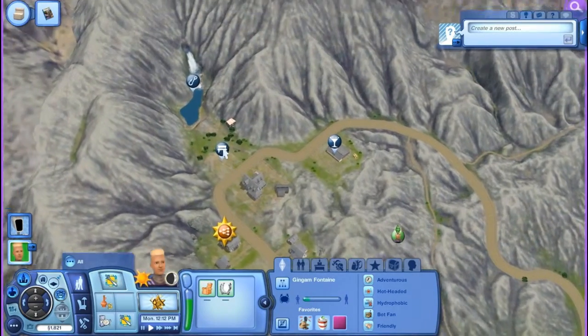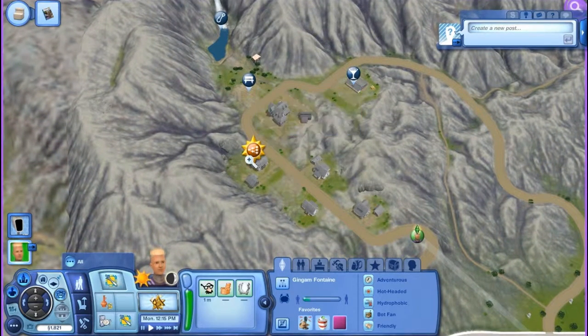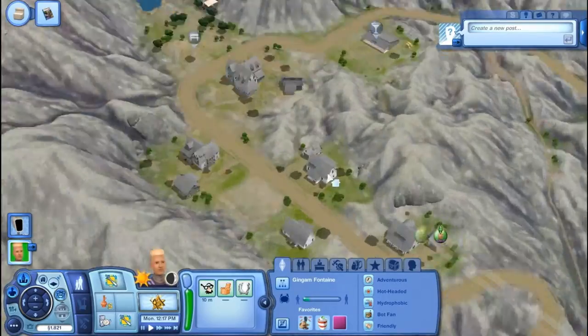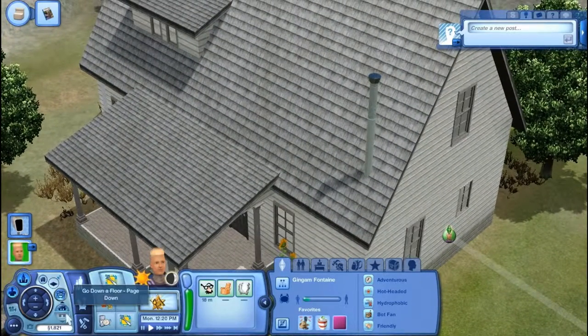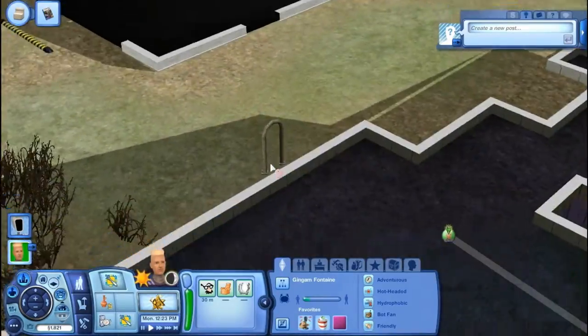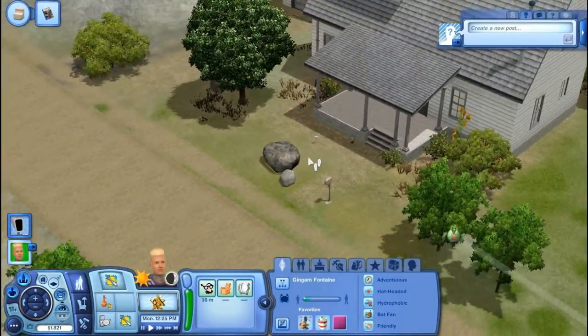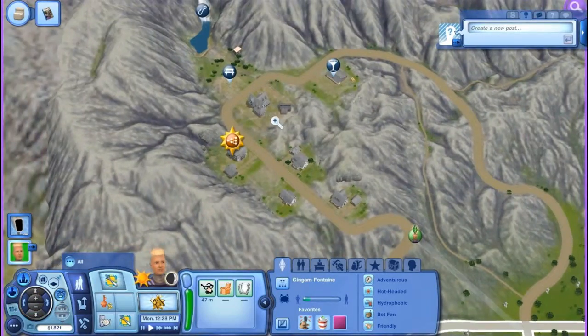I didn't even know this whole place was up here. What's this? Descendants. So I have descendants up here — I didn't even know this was a house. There were houses up here. They're kind of weird looking because they're not modern. I'm not used to that. And they're all gray too, it's kind of weird.